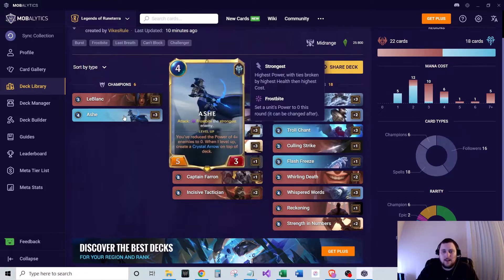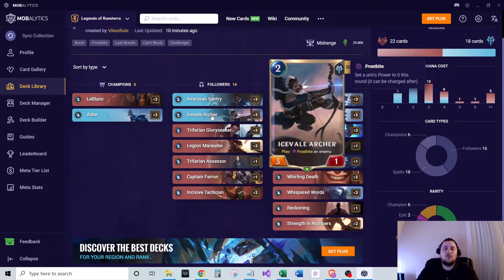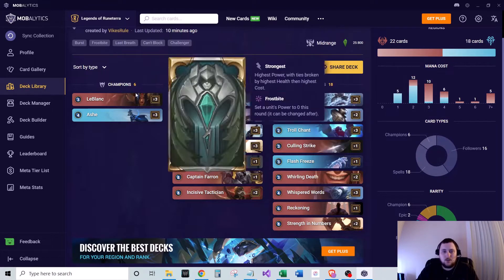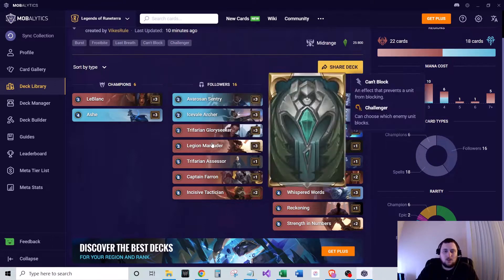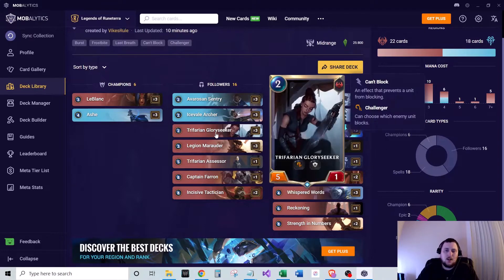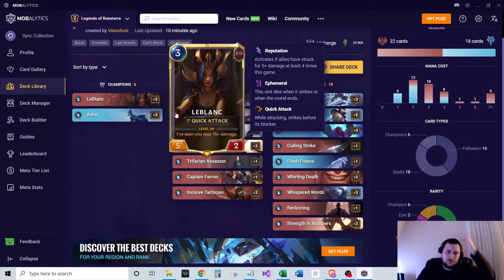Frostbitten enemies from Ash's level-two form can't block, so this is a really strong unit. We also run three of Trifarian Glory Seeker, two mana, five-one with Challenger and Can't Block — really good removal. That five attack helps trigger Reputation, which a couple of cards in this deck use, and also helps meet LeBlanc's level-up condition.